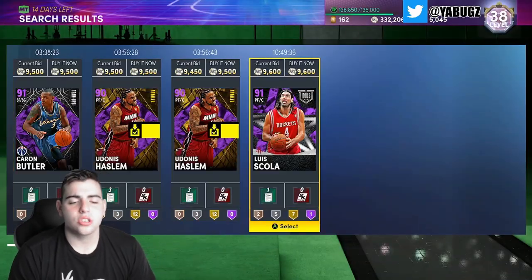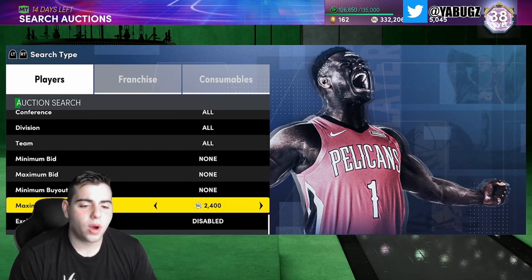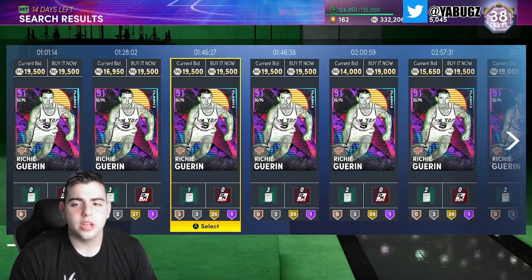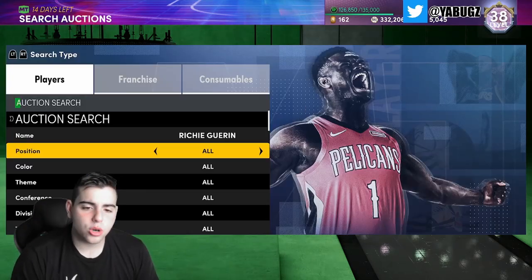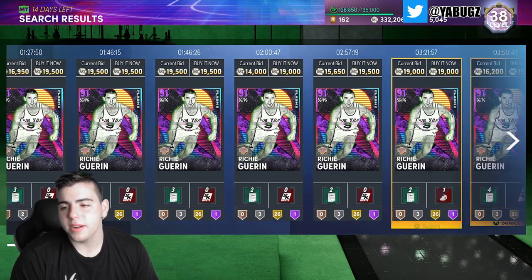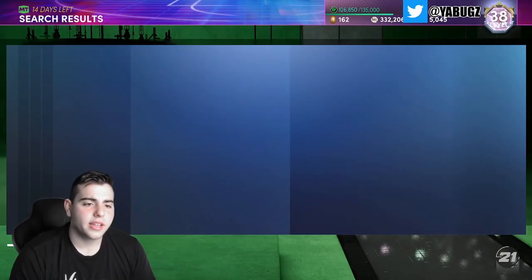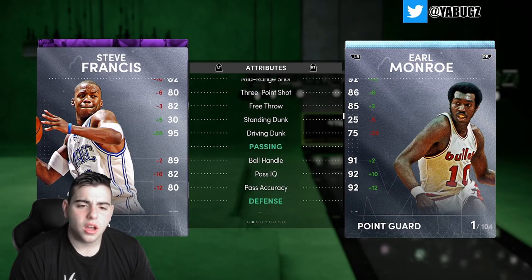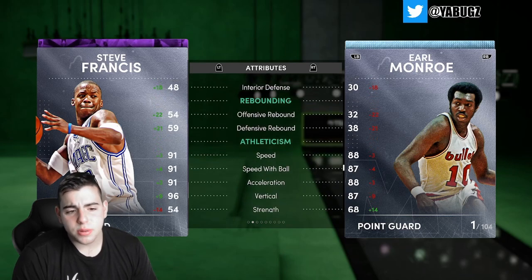Here's a perfect example: Richie Guerin. Steve Francis was actually a good investment — Richie Guerin bought at 11k and when he dropped he was over 18,000 MT. If you pick up about 100 Steve Francis cards for 8k each, that's around 800k total. If you hold him for a week or two, I say his profit margin goes up to a minimum of 15,000 MT. Steve Francis is actually a very good budget point guard with an amazing three-point shot, a better driving dunk than Earl, solid 85 steal, 78 perimeter defense, and 91 speed.